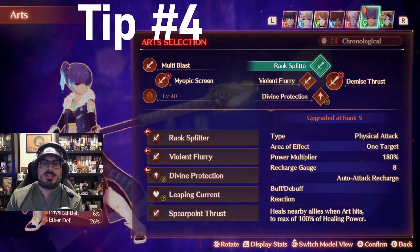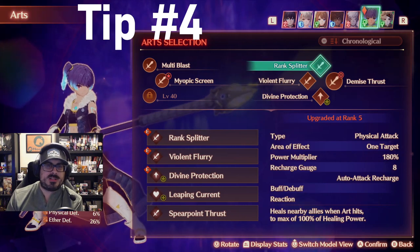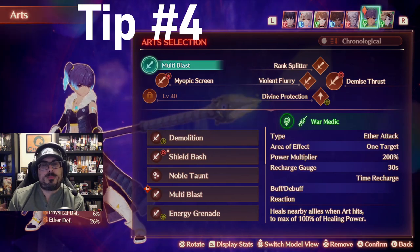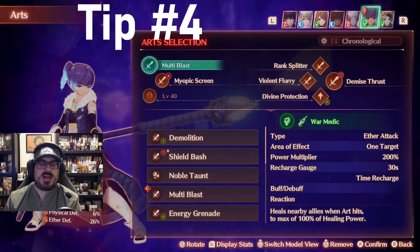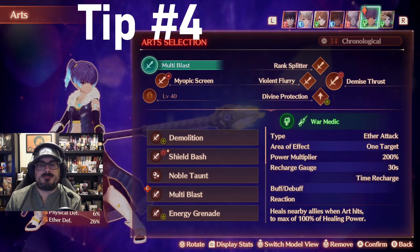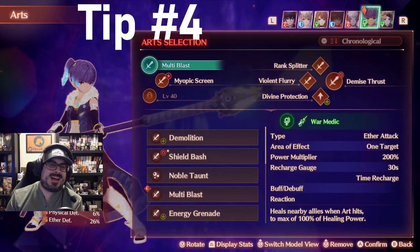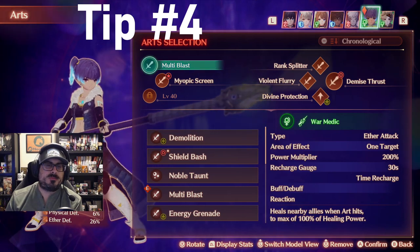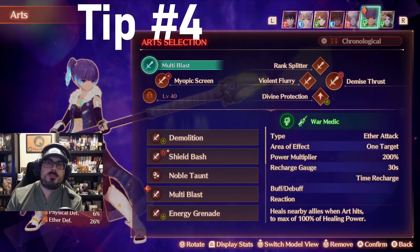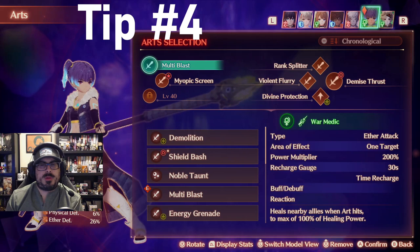Another thing to think about is looking at the recharge gauges. You can see the recharge gauge here is eight auto attacks, and over here it's a 30-second recharge. Ideally you want to get these pretty close to one another so that you can use the fusion attack really regularly — charged at the same time and the same rate. These don't charge at the same rate, so I'm not taking my own advice there, but I like the double group heal more than having those coincide. Mix and match and see what you like best and what you need.